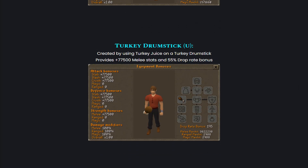Then we also have the Turkey Drumstick U, created by using Turkey Choice on a Turkey Drumstick. It provides a plus 77,500 melee stats and a 55% drop rate bonus — that's pretty OP.